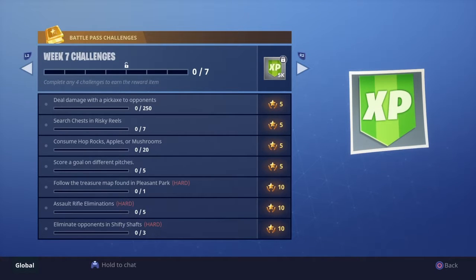Score a goal on different pitches, which means five different soccer fields — score a goal. There's one in Pleasant Park, one near Junk Junction, one in the actual stadium itself. I'm trying to think of the other two and I can't think of them right off the top of my head, but good luck.